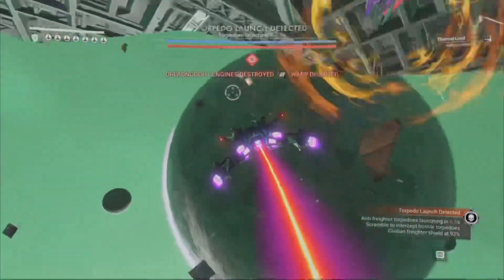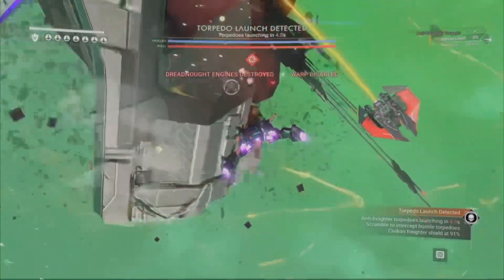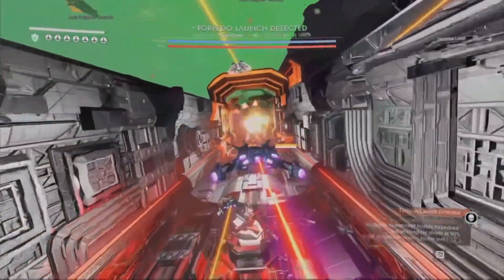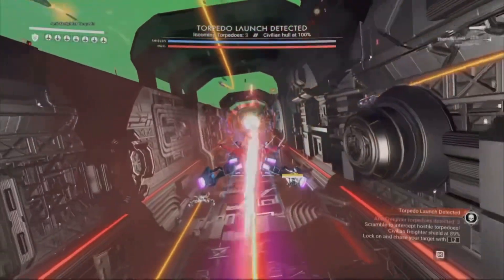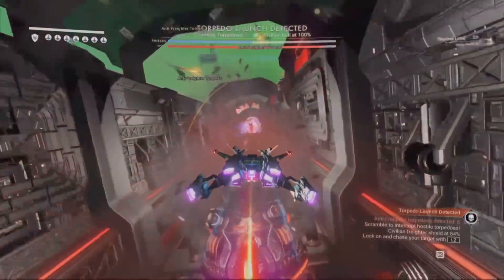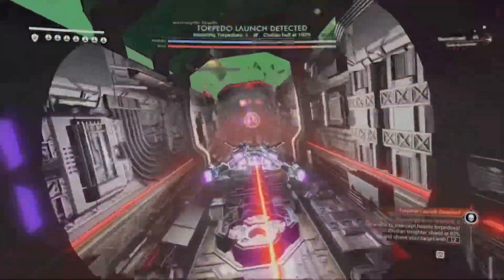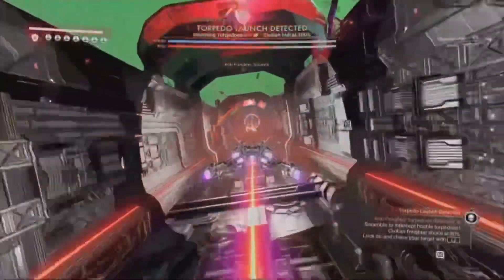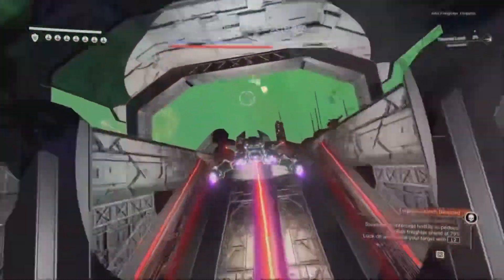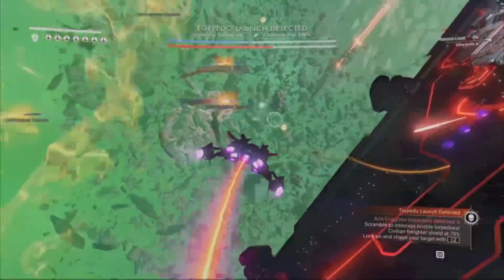Next, what you guys want to do is go right above it to the slits that are cut out that have these shield generators, and go ahead and line yourself up. I prefer the infrared knife. Just line up and shoot them all to let the exposed fuel rods pop up so you can shoot them as you travel along it. That is pretty much the fastest and easiest way to take down its shields, and then just fly over to the other side.